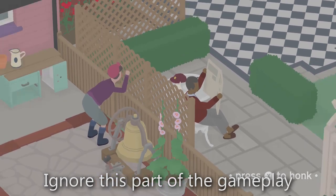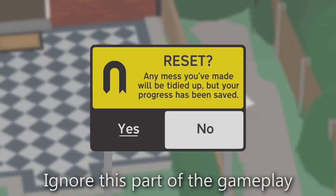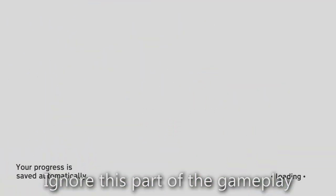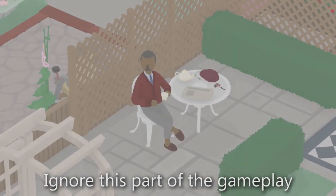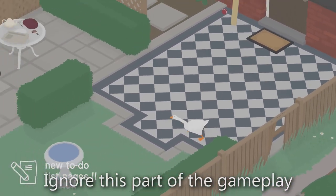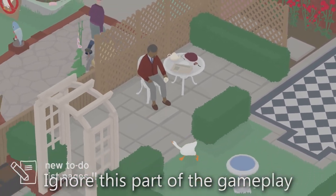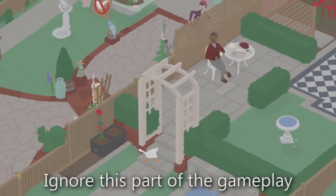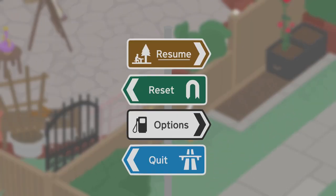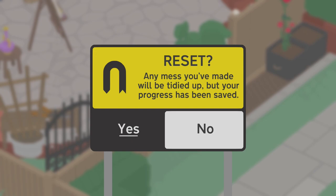This is easily the hardest of the achievements in which we need to complete an area quickly. The strategy for this one is going to be getting the tasks where we need to collect stuff — like helping the woman dress up the bust and doing the washing — done first, and doing the tasks where we need to wait for NPCs to do or interact with something done last. That way we don't have to worry about the man picking up and moving our items. Once ready, make your way to the back gardens area and select reset from the start menu to reset the church bell timer.